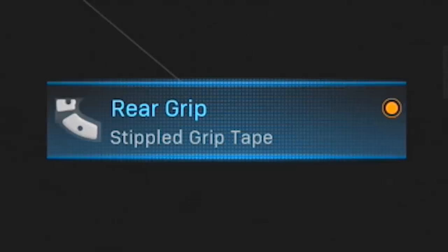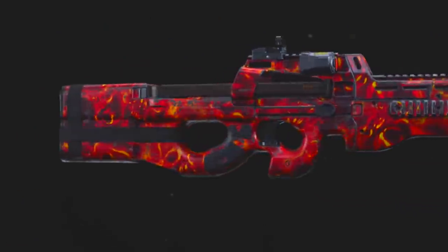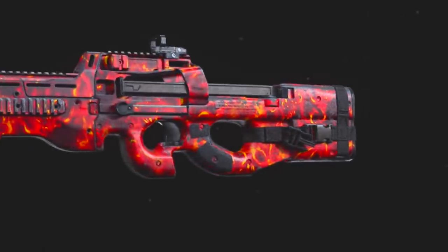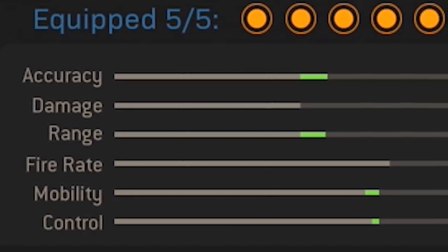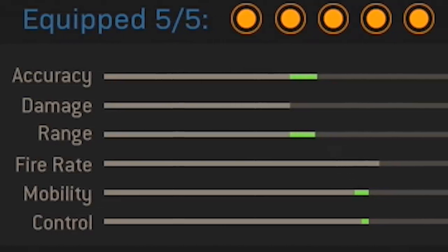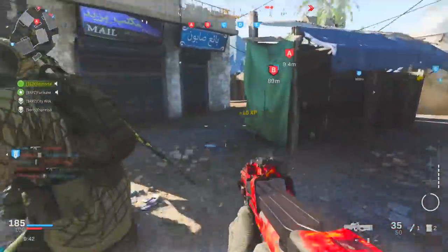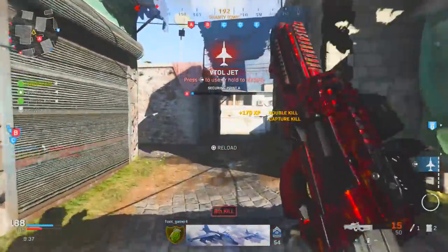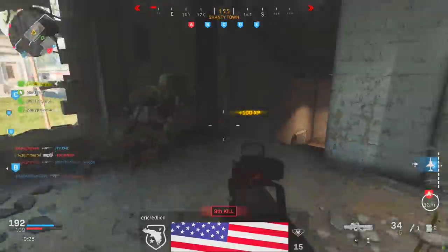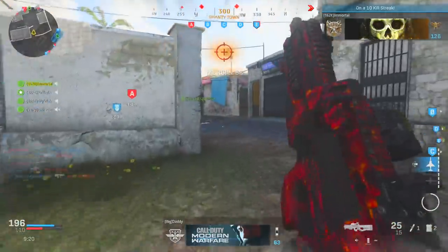I also have the Fly Strap stock for mobility, and last but not least the Stippled Grip Tape as well. With all those attachments on the P90 - the barrel definitely changes the look of the weapon pretty drastically - but as far as performance goes you can't really ask for much more. You get increased accuracy, range, mobility, and control with no major decreases, so you essentially turn the P90 into a weapon that can excel in a ton of close and medium range fights.